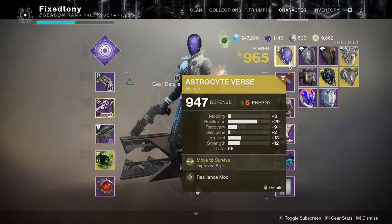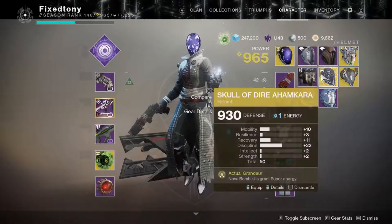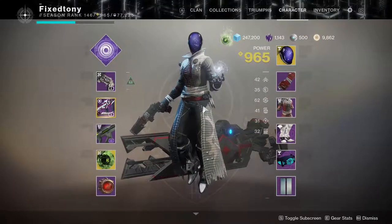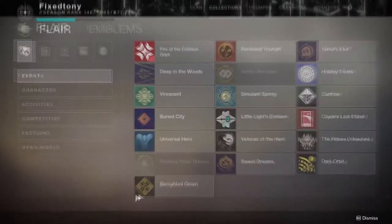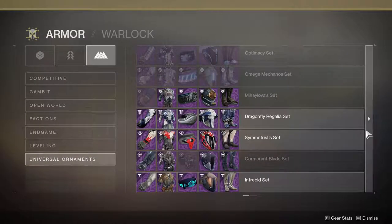Let me show you guys real quick. I ended up getting a few things for my warlock this season, which is cool. I've gotten pretty much all of these, but the biggest issue I have with my warlock is that I just don't have anything cool for her. Let's go to armor, universal ornaments.